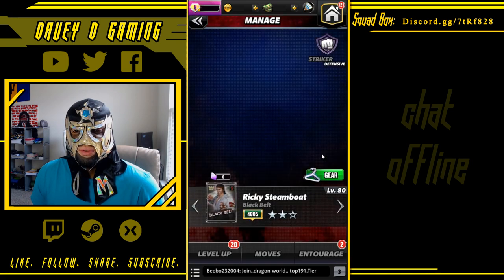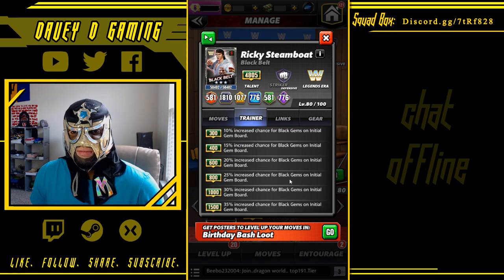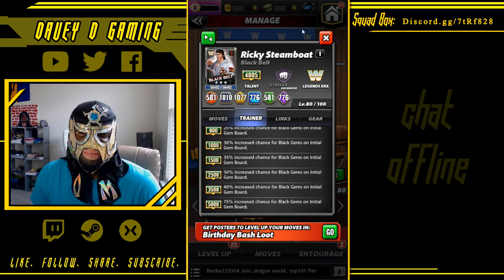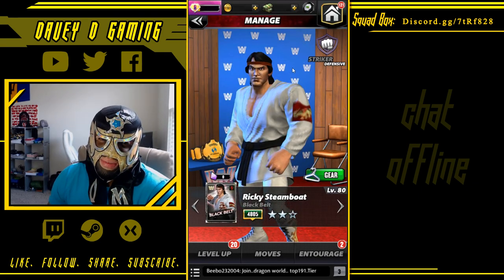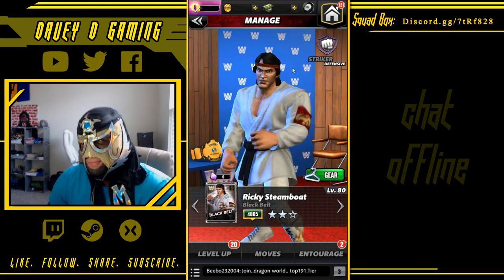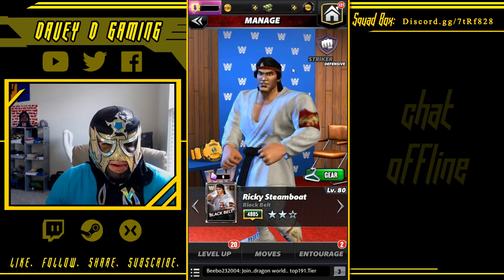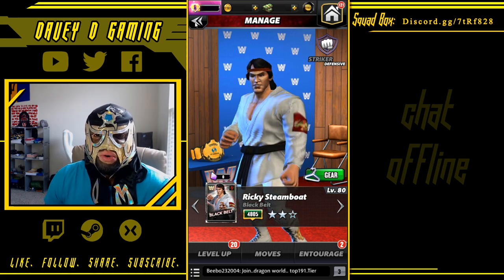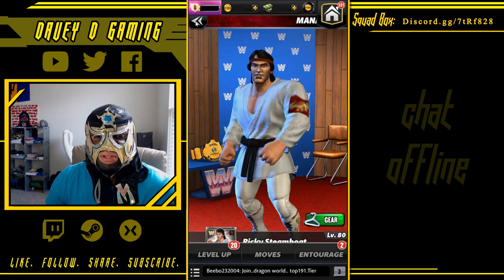Steamboat — going to take him to 5k. Originally I was going to take him to 4-star bronze but then I changed my mind because someone was saying he's better as defense than offense. Plus I already have Sting who uses power gems, so I'm just going to leave him at 3-star silver.